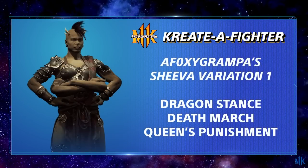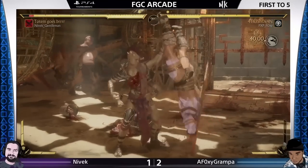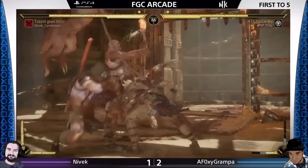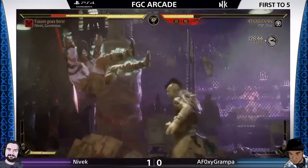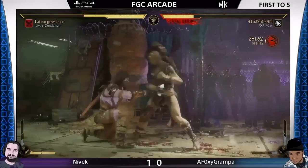Let's talk about a couple of variations together. You've got three moves to pick — which ones and why? I'm taking Dragon Stance, Death March, and Queen's Punishment. Always taking the low because she's got a million overheads and you need something to complement that — it also means you don't have to throw as much because you have a 50-50. Death March converts your 50-50s into damage and gives you easy Armour Break attempts. And you've got two bleeds — Back Forward 4 as your Armour Break which throws them away, or the low which is another bleed to keep them close.